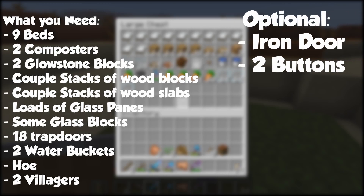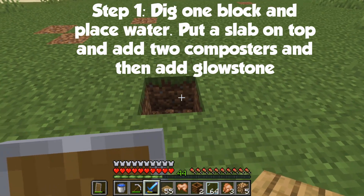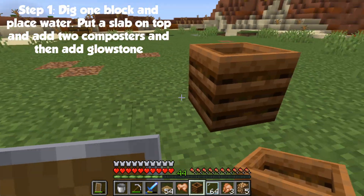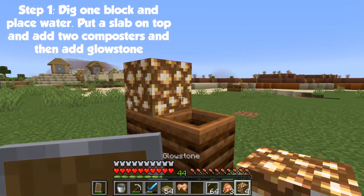It's also optional to add a door to the build. Now first, you will need to do one block down and put water there and place a slab on top. Then put a composter on top of that with another composter next to it and put glowstone on top of both composters.